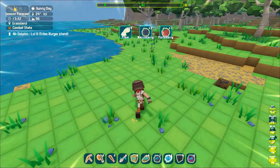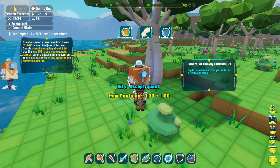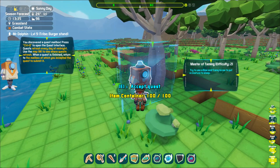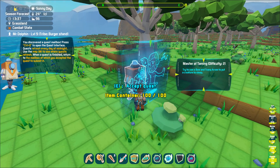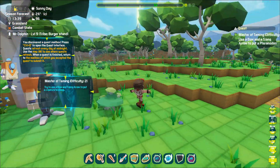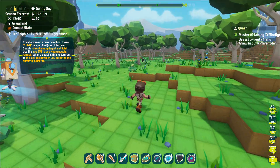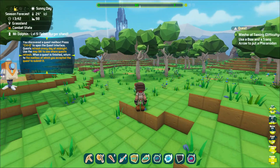Hello everyone, Mr. Dolphin here. So Pixark has left Early Access and is now officially released on PC, Xbox, PS4, and the Switch. It comes with a couple of new features — Automation and Breeding — as well as all the other things they added during the Early Access phase. This particular video is going to focus mostly on Automation and Breeding. So anyway, let's jump right into it.